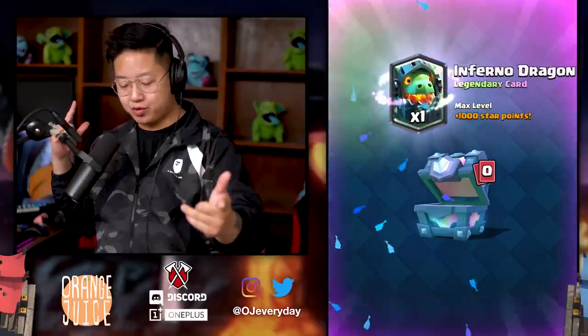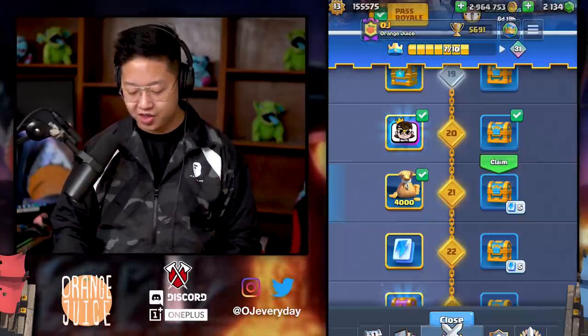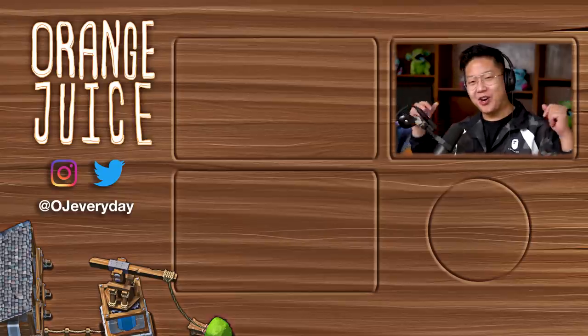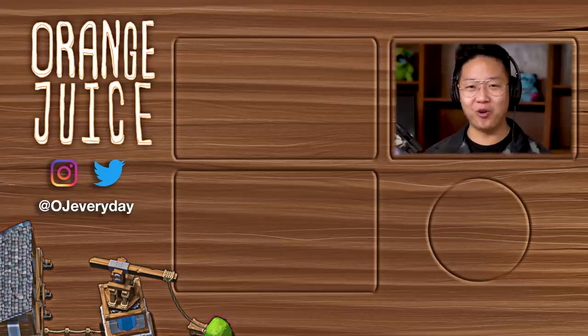Legendary! The elixir blob — the elixir blob was rare by the way. Save all of your tokens, save all rare giant chests for the elixir blob because it's coming sometime in season four. Season three is ending in six days. Elixir blob is coming — we don't know when but it's soon. That's it for this challenge, hope you guys enjoyed it. Good luck in the golden week draft, thanks for watching and stay tuned for more quality OJ.